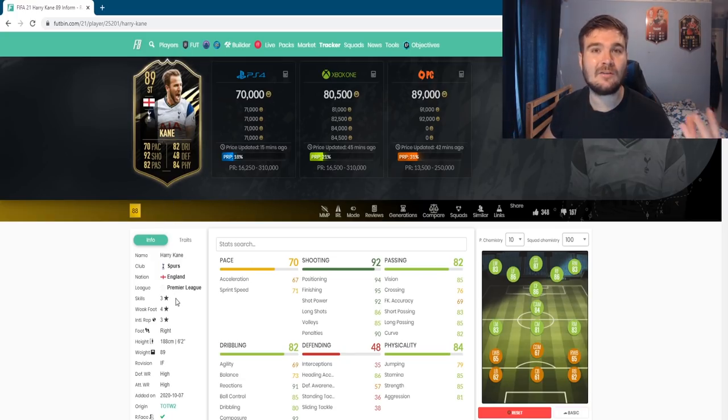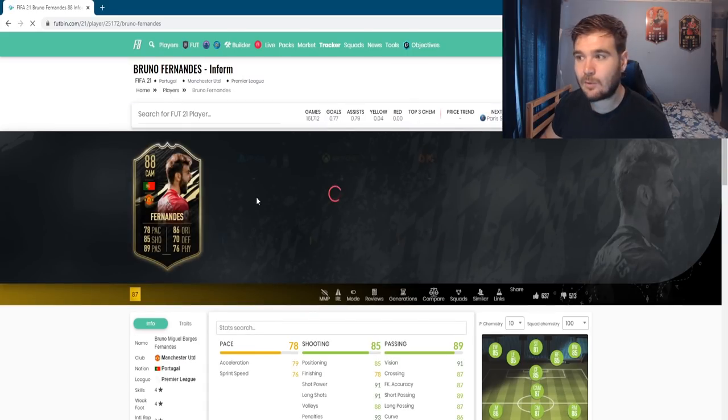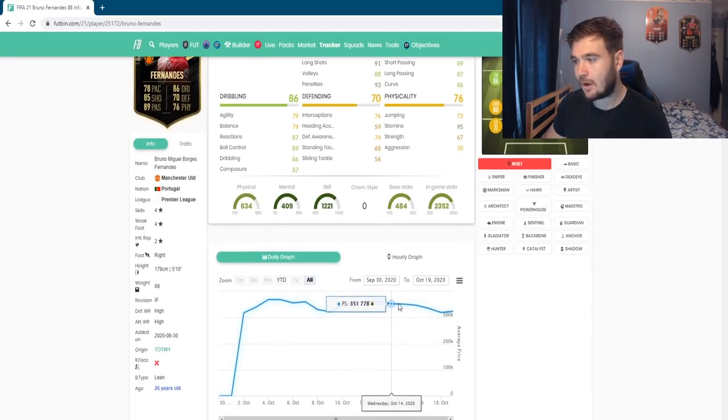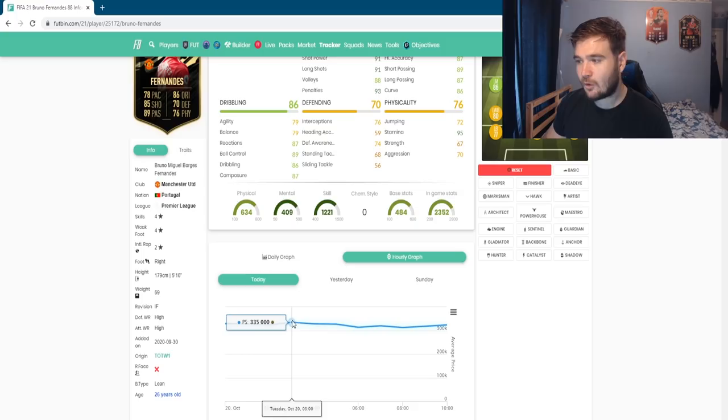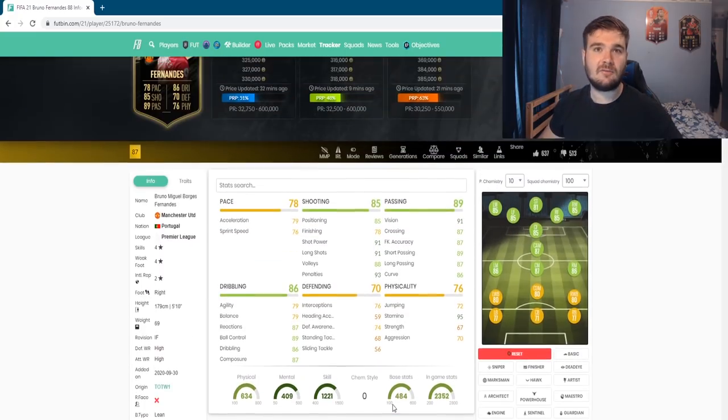Renato Sanchez and Kane are both out of packs, which means they rebound quicker. Bruno Fernandez is another one — he's fluctuating between 310k and 340k. At 3 a.m. he's around 335k, but by 6 a.m. his cheapest buy now is 314k. If you can pick him up for under 310k on open bid — say 305k — that's a profit of 10 to 15k per card.